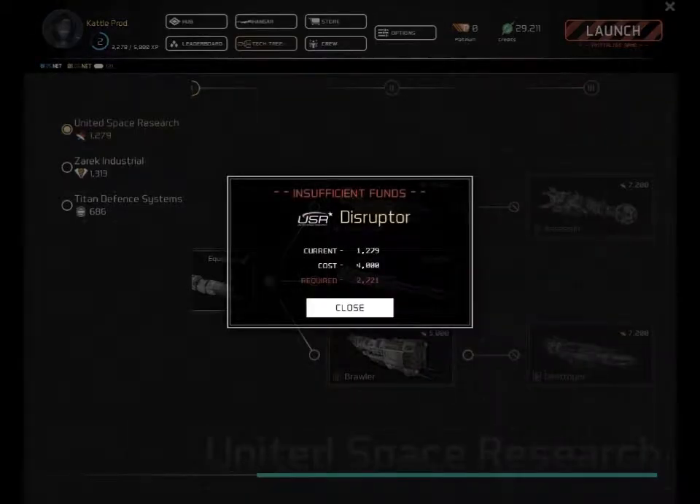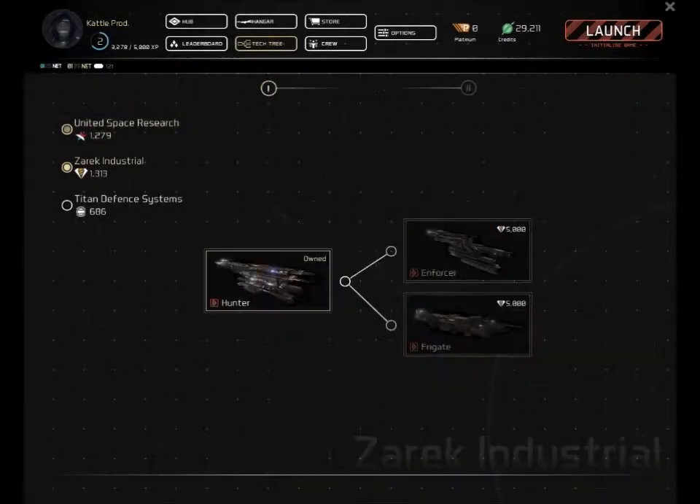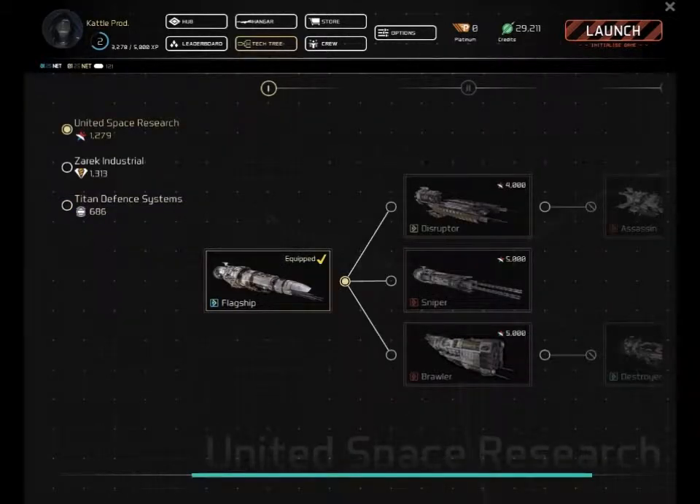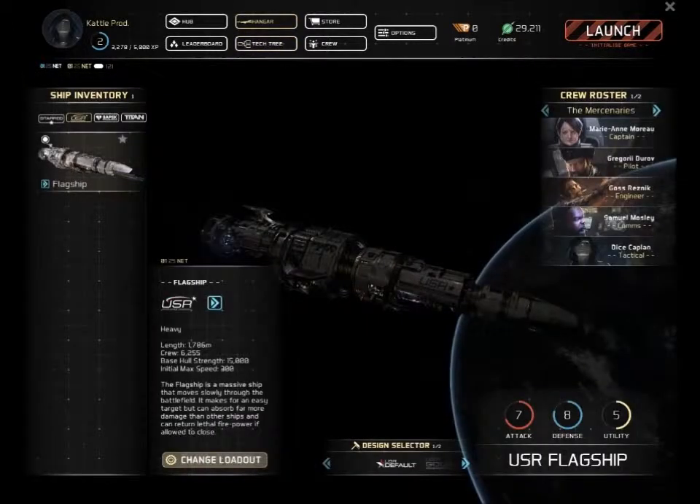Each ship has its own strengths and weaknesses. So it's pretty much a giant game of space chess. The Hunter can either go down the road to the Frigate or the other branch, and then the Corvette has two ships you can branch off from there. I have no idea what these ships do, but I'm looking forward to testing them out.